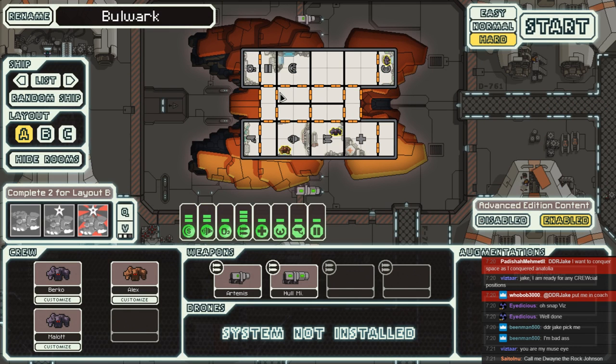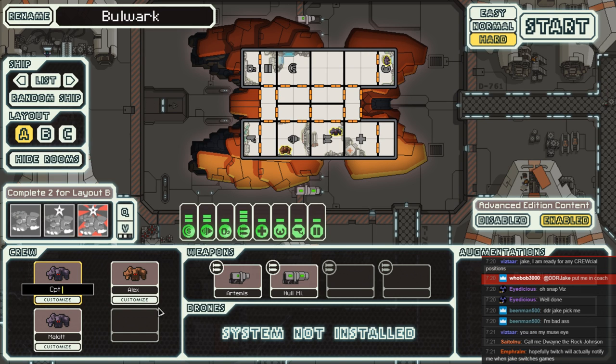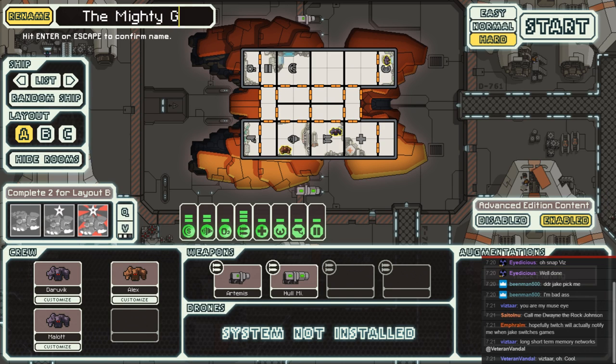I do not like this whatsoever, because from the very start you are entirely reliant on missile weapons, and it makes every miss feel that bit worse. But what can you do? We've got Captain Daravik in charge. The question is who are our two crew going to be? They've chosen to play on hard mode, and we're in the mighty geode.